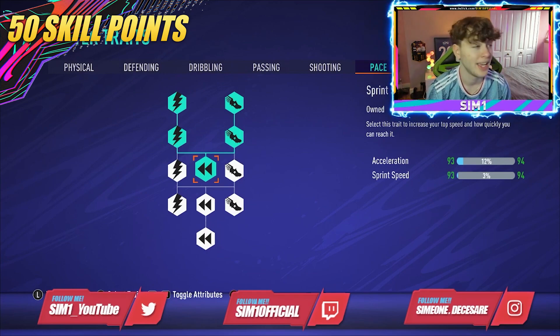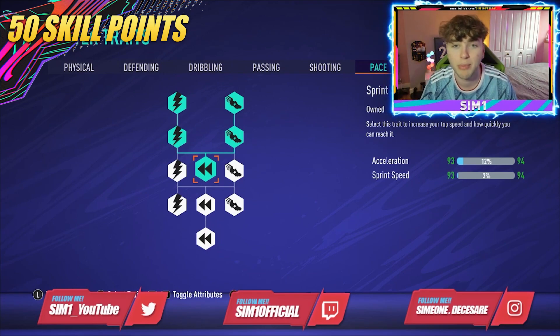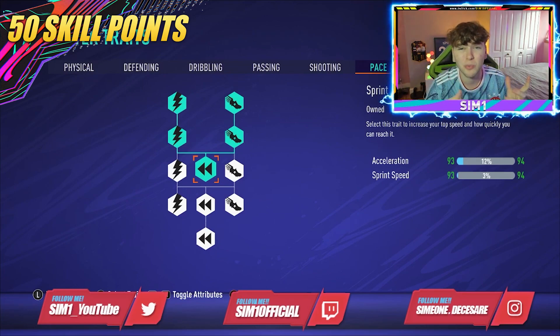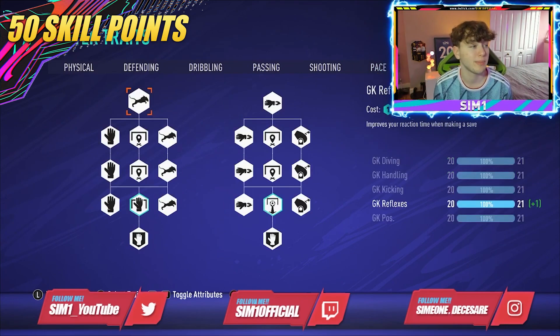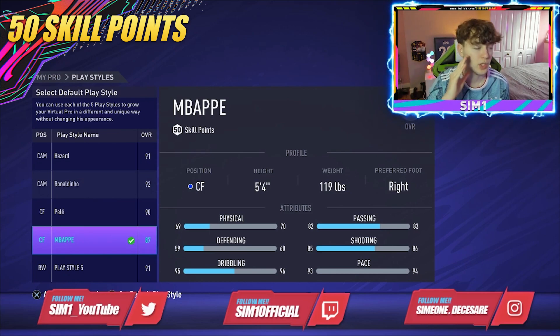That's an incredible build for only 50 skill points — so meta and pretty cracked. If you're enjoying this kind of video and want to see more builds, hit the like button. Now we're moving on to the 75 skill points or less center forward build.